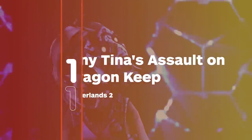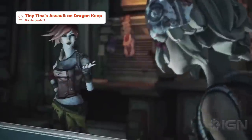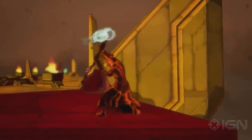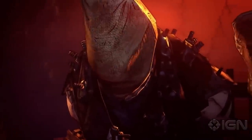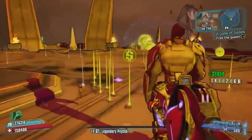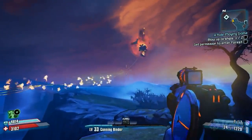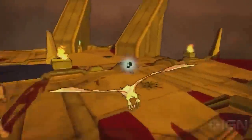Tiny Tina's Assault on Dragon Keep takes the RPG elements inherent to the Borderlands formula and goes all in — and we mean all in. The entire DLC is set in the fictional Bunkers and Badasses tabletop RPG universe, with Tiny Tina serving as DM. The loot might not be as desirable as other expansions, but the writing, story, gameplay, and sheer imagination put this squarely at the top of the heap when it comes to Borderlands DLC.